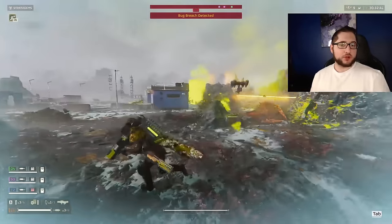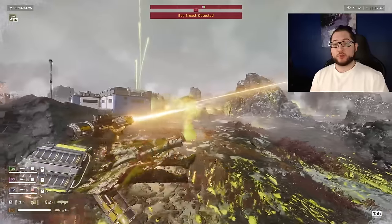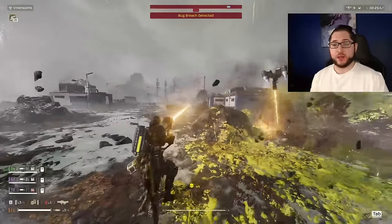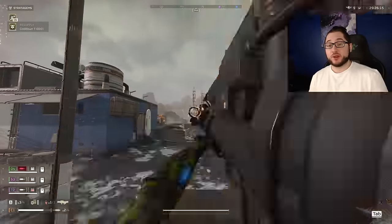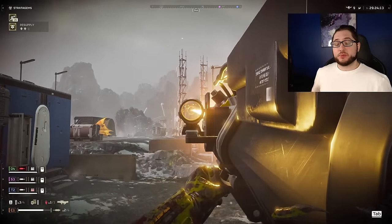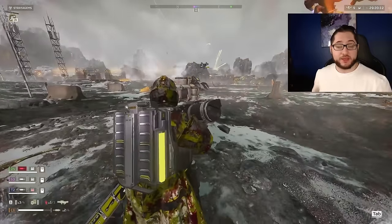The laser cannon cooks light armor really fast but you should try to use your sickle for that so you don't overuse your heatsink. That's also where your laser guard dog pulls up in a big way — it kills off most of the small enemies for you so you never have to think about them and gives you enough space to focus on the real threats. Plus when things go south and you're running away screaming, it'll keep killing for you, and that's really all you need.